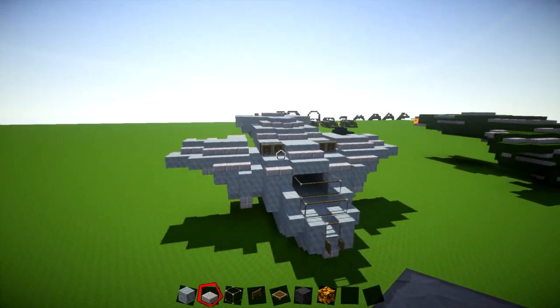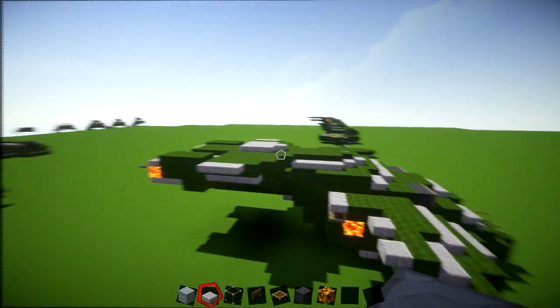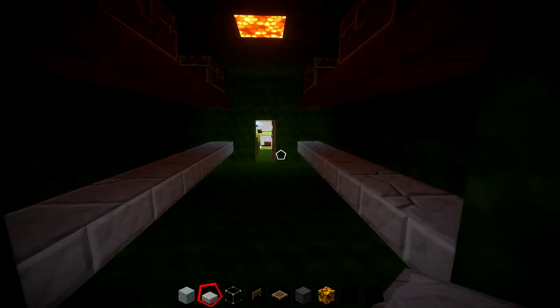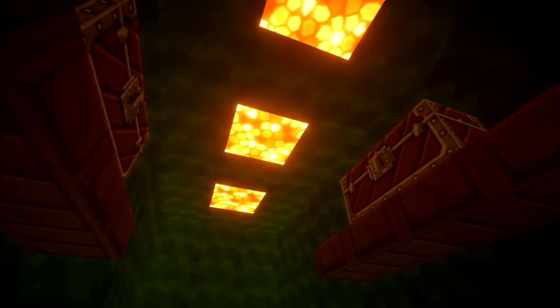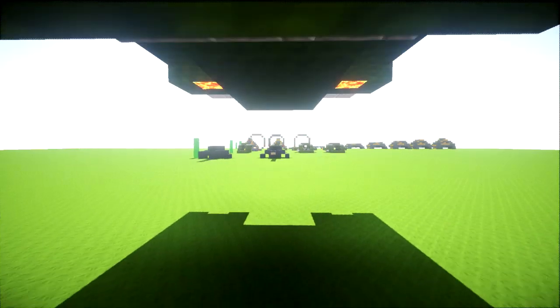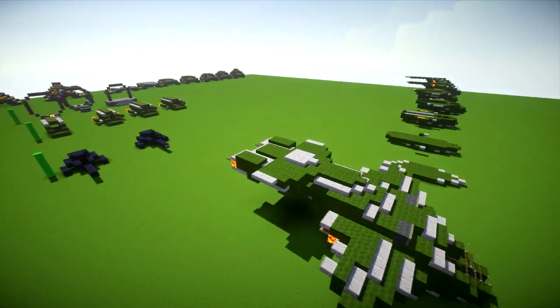So well done on completing the Halo Pelican. It is actually quite a complex and long build — I didn't realise how complex it was. I'll just give you another look at the inside of what I've done on mine. Although it is pretty basic really — just got chests, some seats, and the cockpit. But I'm sure you guys can come up with something really, really cool for this one. Hopefully you guys have enjoyed this tutorial. If you have, make sure you comment, like, and subscribe, and I'll see you guys on the next one.